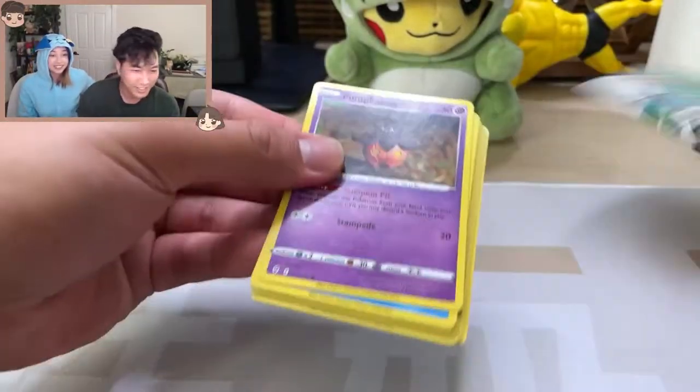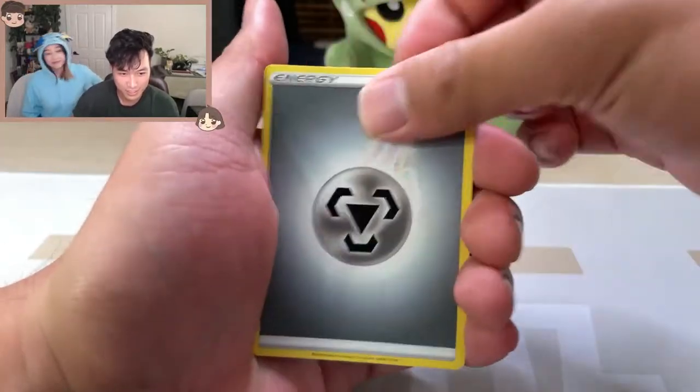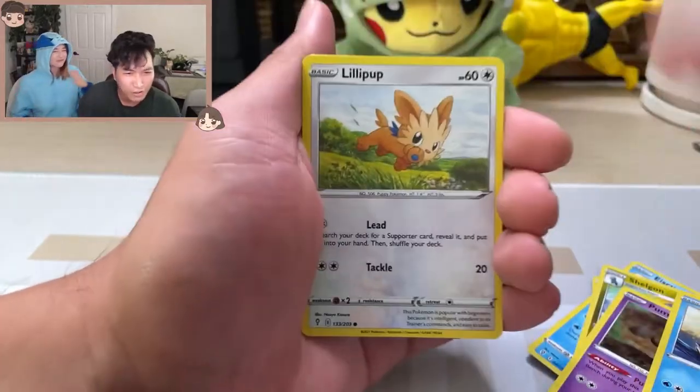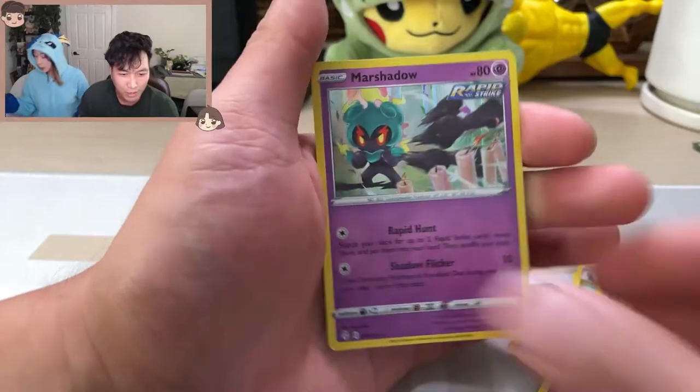From Sword and Shield Base: Steel Energy, Full Face Guard, Ice Stone, Scraggy, Applin, Pikachu, Scrafty, and a Marshadow. First tin down.